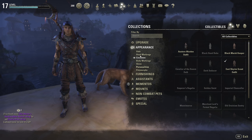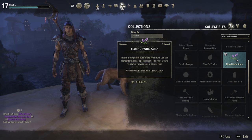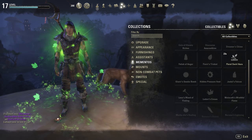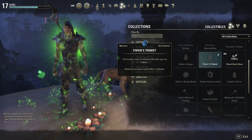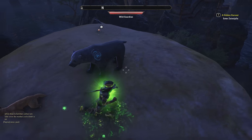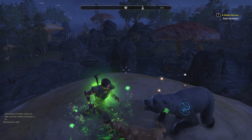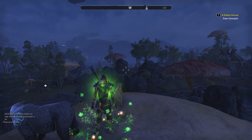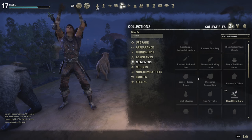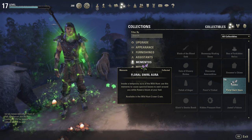We also got some mementos — the floral swirl aura: it invokes a temporary aura of the wild hunt. Let's apply this and see what happens. Oh, that's kind of cool! But it only lasts for 20 seconds. So you can run around looking fancy with little blooms on the ground for 20 seconds... and now it's gone. Honestly it's not very cool since it only lasts 20 seconds. If it lasted all the time that would be super cool, but it doesn't.